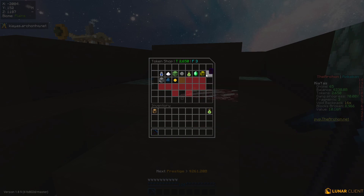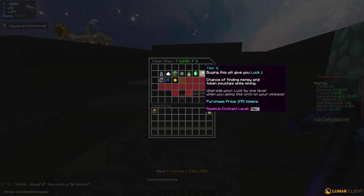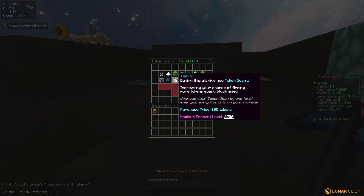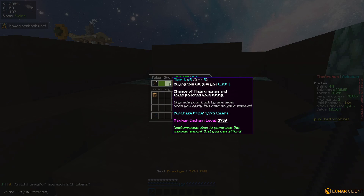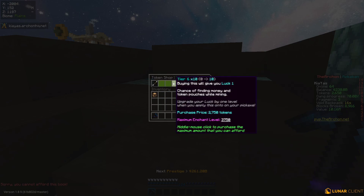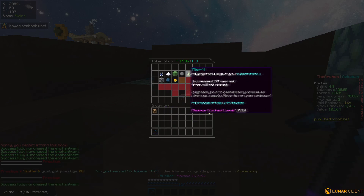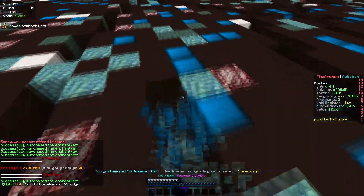The next thing I'm really aiming for is the luck enchant. The reason I want luck is because it's basically like token scan, but I can get both money and tokens from it — so overall it's pretty good. Let's go ahead and spam a bunch into luck and hopefully get some really nice tiers. I left just a little bit of tokens just in case I regret it.